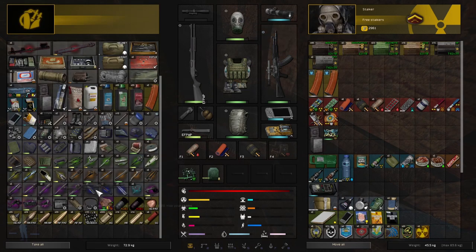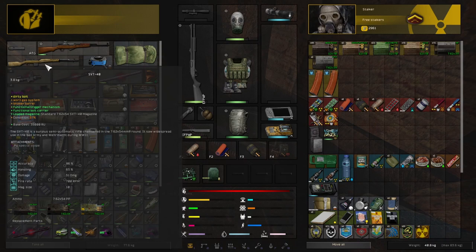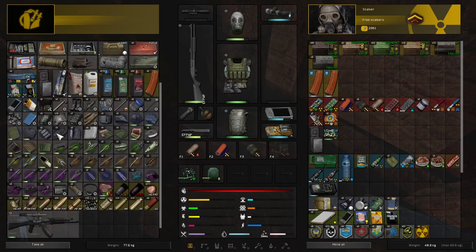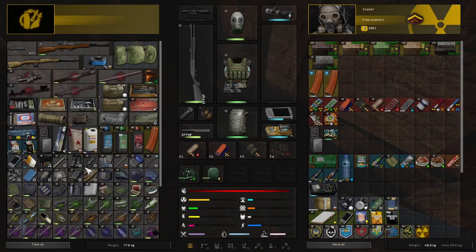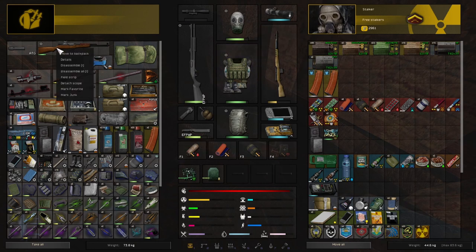I've been carrying that stupid thing on me for a long time. Also, here's the SVT — I did have an SVT. Does this one require a magazine as well? This thing had the really nice scope. The barrel is completely destroyed on this — I didn't realize that. We could switch to the SVT; I'm pretty sure the SVT does have a magazine. It's an SVT-40 magazine — also requires a funky magazine.